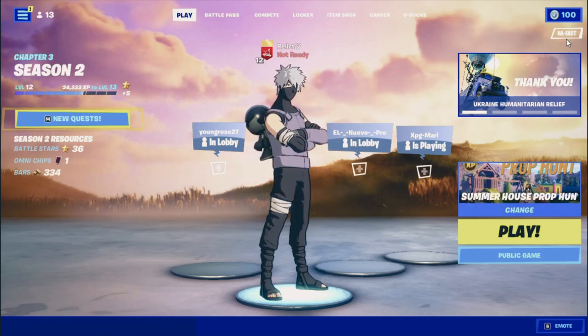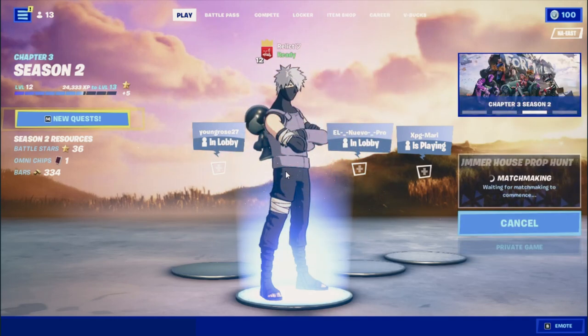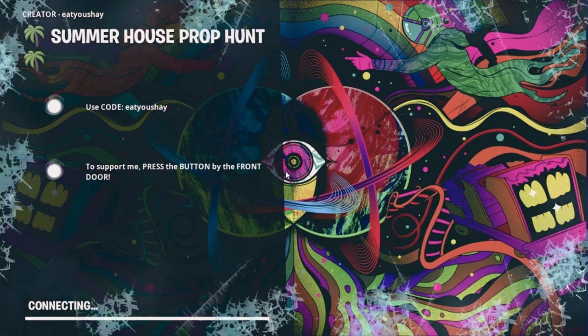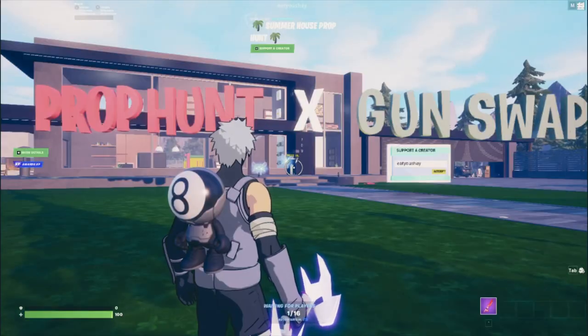Hey everybody, today I'm gonna show y'all all my favorite spots in this summer house prop hunt. I found out ways to get on the roof, ways to get on the garage, ways to get inside of cabinets you can't even get inside, and ways to become invisible where you can still see everybody. I did all this myself — there aren't any videos out there so I'm gonna make one. This is my first video, so let's get into it.